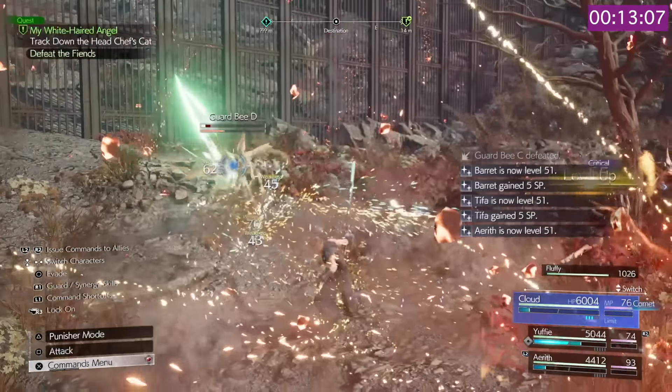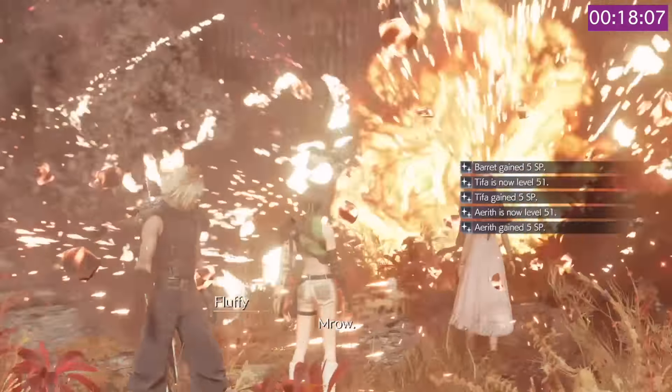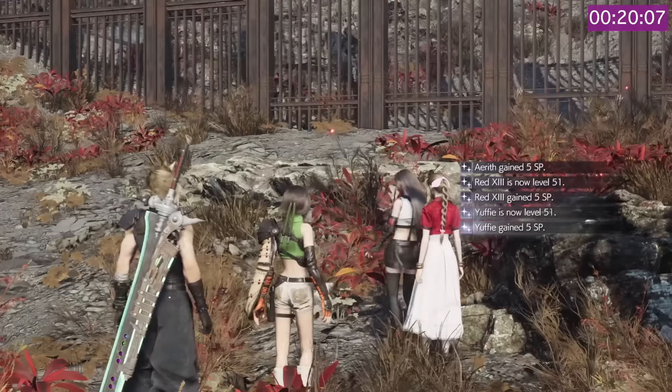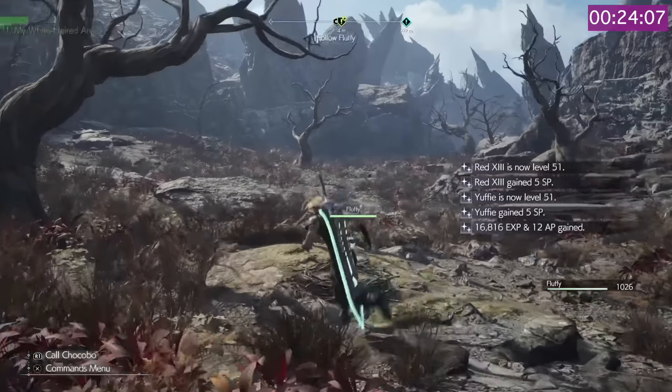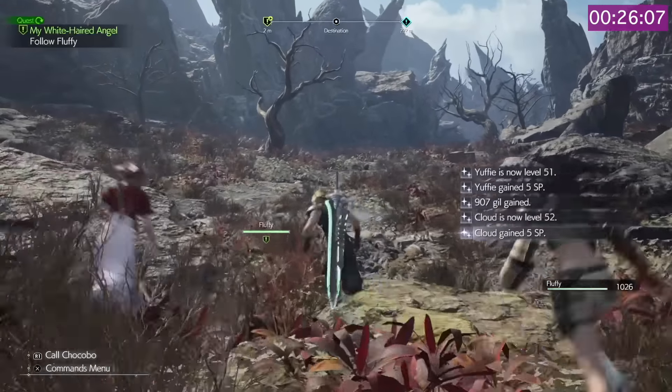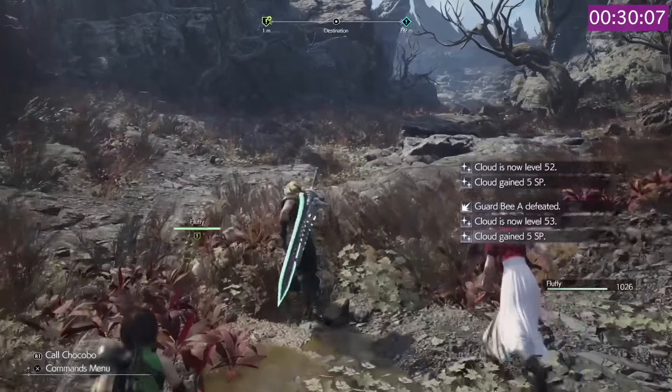The amount of XP that you get for these mobs is utterly crazy, and as the mobs start to die you'll soon see your levels going up as well as some pretty great AP for your materia. Once that first pack is down, keep following Fluffy to the next section whilst enjoying the stream of level up messages in the corner until you get to the next pack.